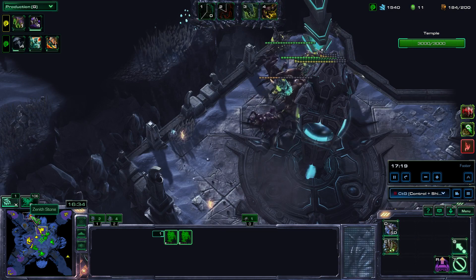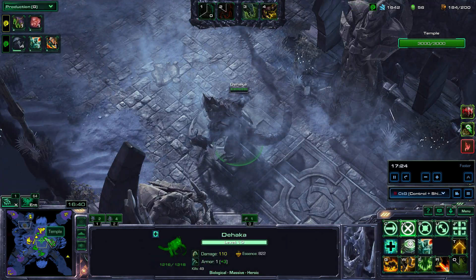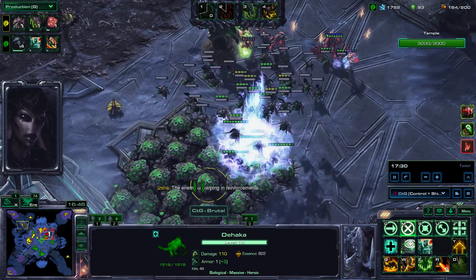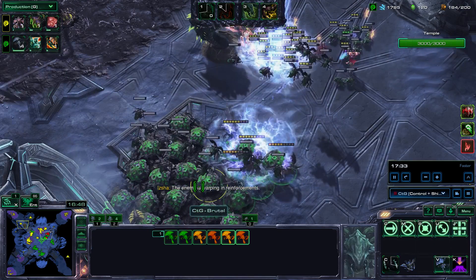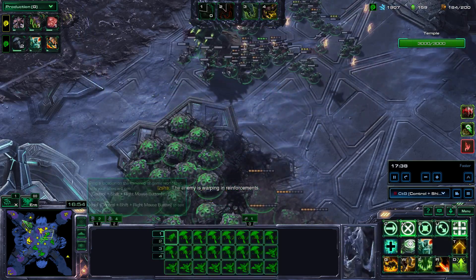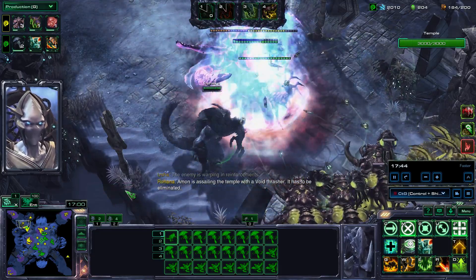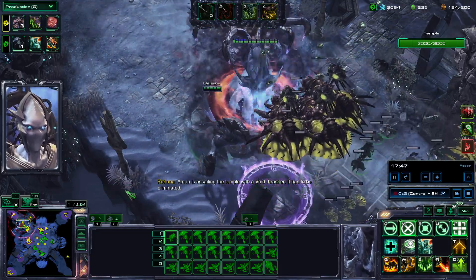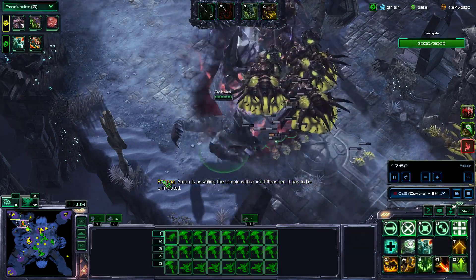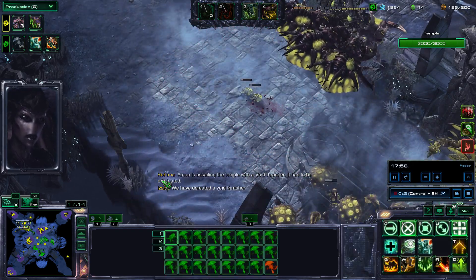My ally is now clearing the bonus objectives, whereas I'm waiting for the Void Thrasher. I use another volley of locusts to bring these units down. We bring down the Void Thrasher very easily with my ally's Leviathans and Brutalisks — those units are really good.